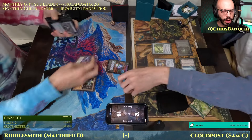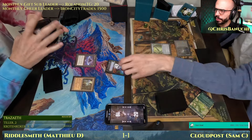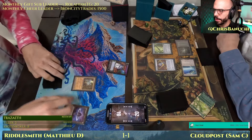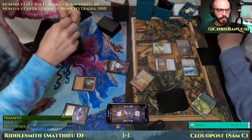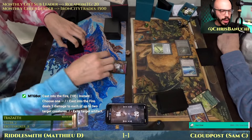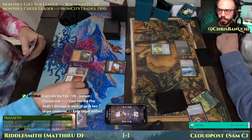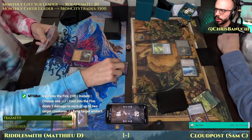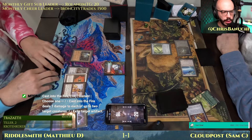Lotus Petal doesn't get affected by Vexing Bobble — straight from the library to the battlefield. Cast Into the Fire exiled Vexing Bobble. That unlocks a lot of plays here for Matthew, who just drops a whole bunch of artifacts. Construct getting kind of big. Storm is four. Lion's Eye Diamond on the board.